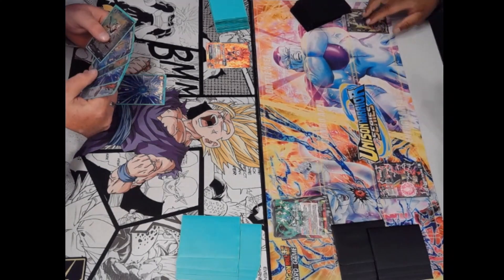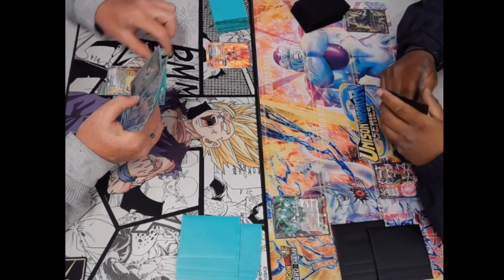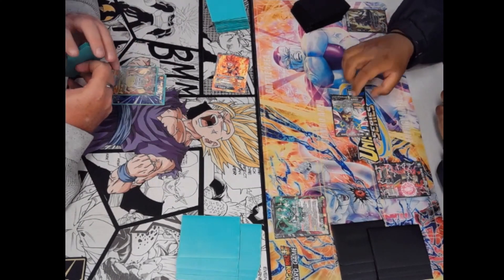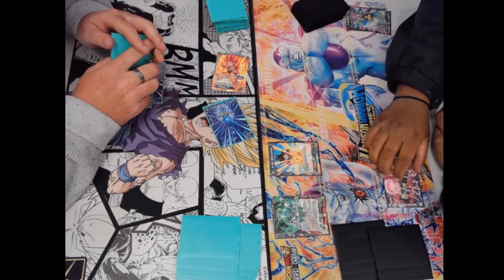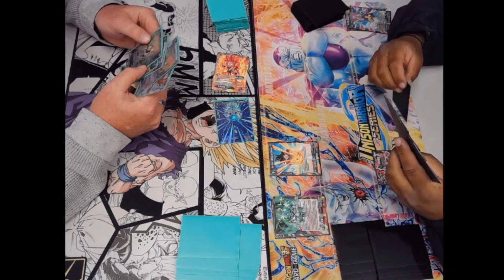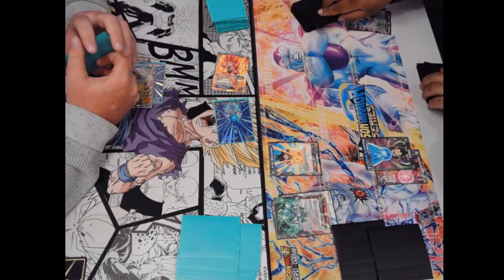We're going for the leader effect here — one, two under, drop one to hand, I think. We're going to get our draw and swing in with the leader, just drawing a card and not untapping anything. He's comboing out and we're going to play a Trunks, swing into the leader. We are going to negate with Goku — and that's what this deck does, it's going to negate quite a bit and try to slow down the game in its favor.